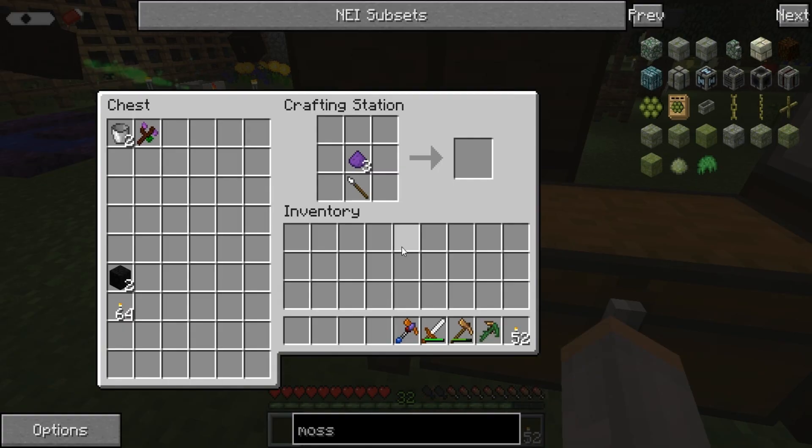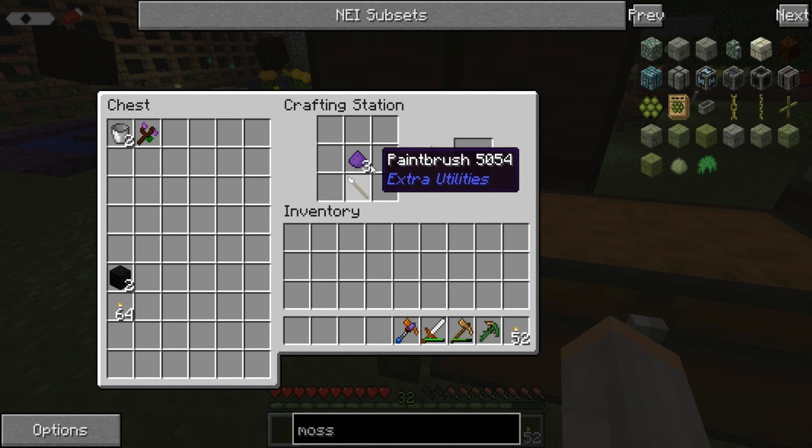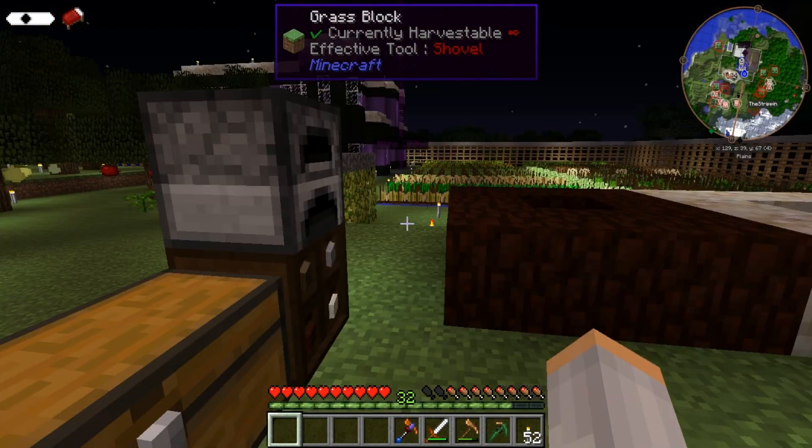So I was kind of sad. Oh, this is how you change the cobblestone. You put the cobblestone around here, and then whatever powder or dye you want, and it changes it. So yeah!